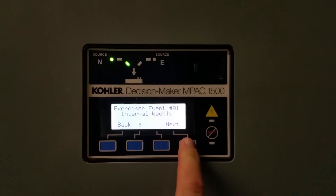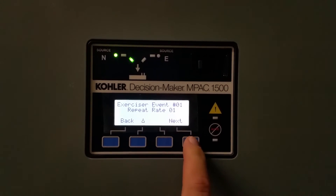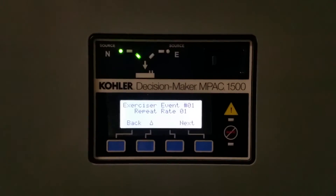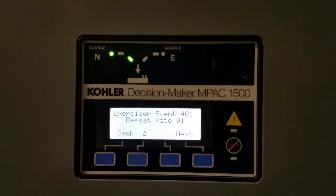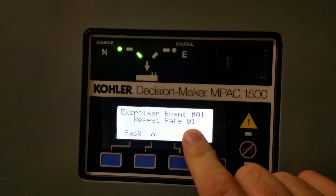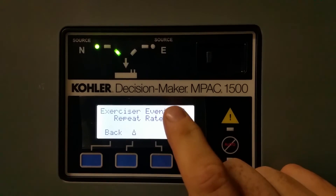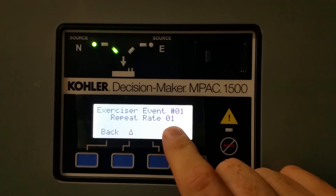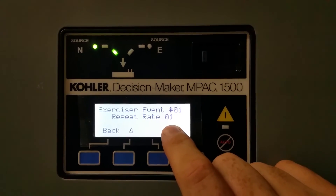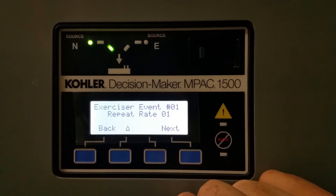Unloaded. Interval weekly. So your repeat rate — if you put repeat rate one, it'll run once a week. If you put repeat rate two, it'll run every other week. If you put repeat rate three, it'll run every third week. You kind of get the idea?